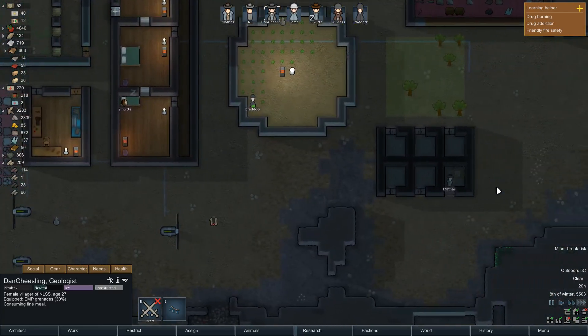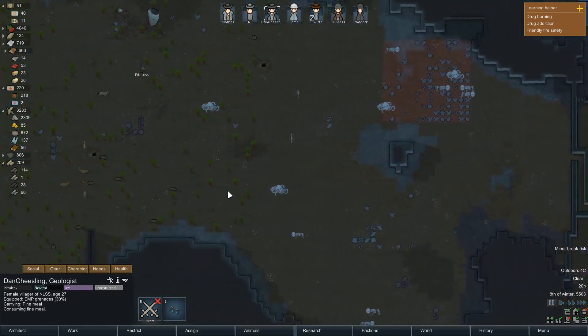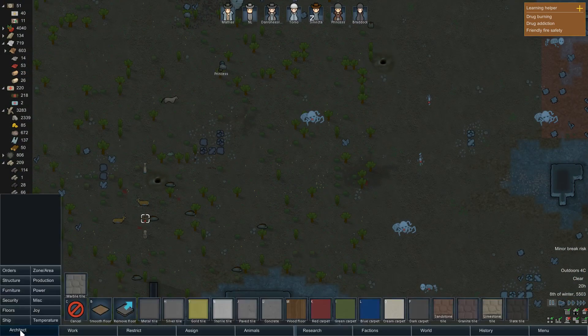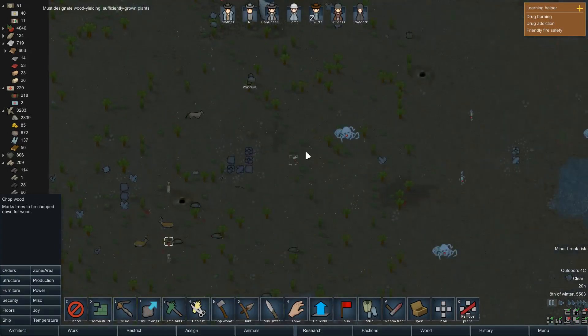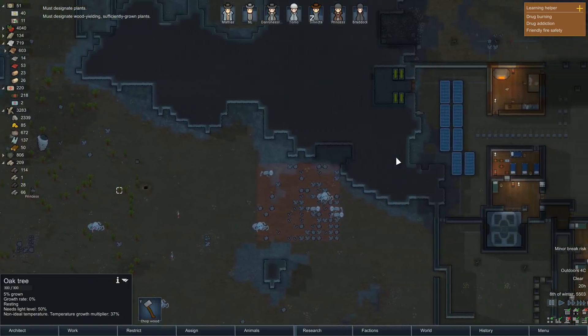We've finished our prison as soon as we can get beds, which is probably the next order I'm gonna issue. We need some trees basically, so as much as this is inefficient, I would like you to plant cuts and bring the wood back please. None of these trees are healthy enough yet — the poison ship took it all down.